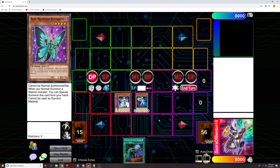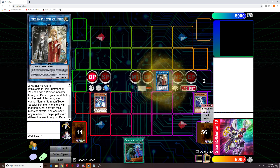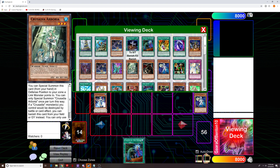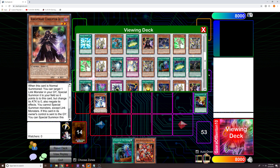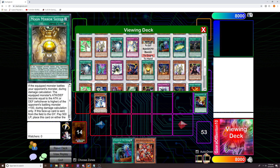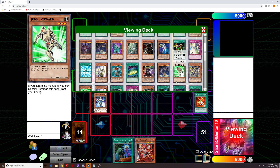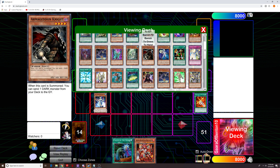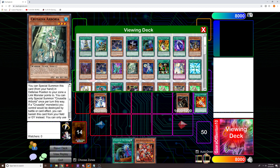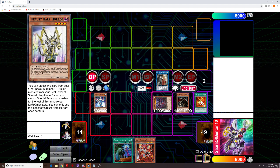Then we're going to go into our Isolde. Isolde's effect to add the Red Layer, then Isolde's effect to send Equip Spells — one, two, three, and four — to then special summon out our Armageddon Knight. That's the thing about 60-card decks, it's always hard to find what you're looking for. In this case, Armageddon Knight is going to send our Distrudo to Grave. Then we're going to pay half our life points to special summon out Distrudo.